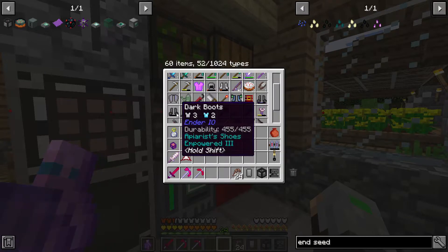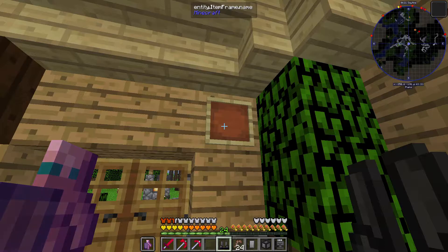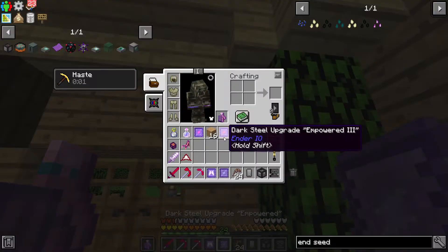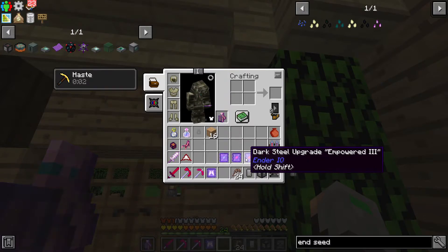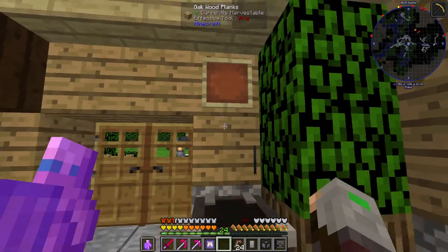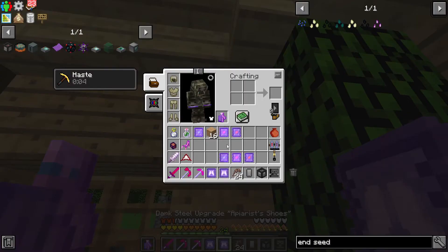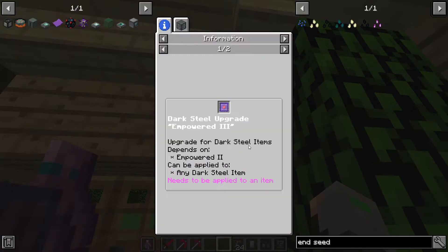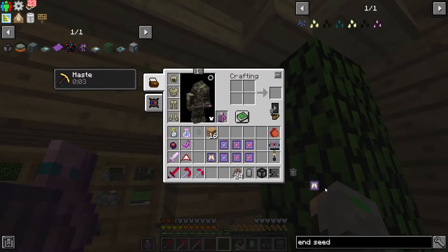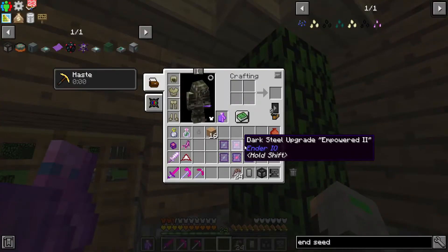Also guys, there's a game-breaking bug I'm going to show you. Let's say empowered three — power three. If you put dark boots with upgrades on them into an item frame, it will duplicate the upgrades. Look at that — we have instant empowered three upgrades! Now if we remove the boots the upgrade is still there, and if we put it back on again we get the upgrades again. It's crazy. I do want to make use of this but I think it will be patched, so guys who haven't figured this out better do it now.